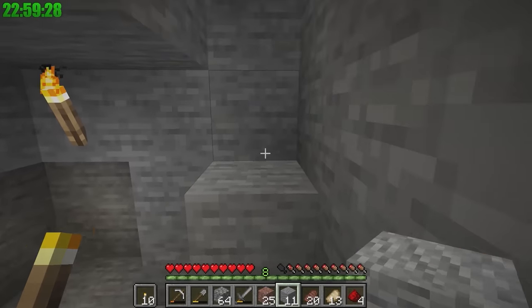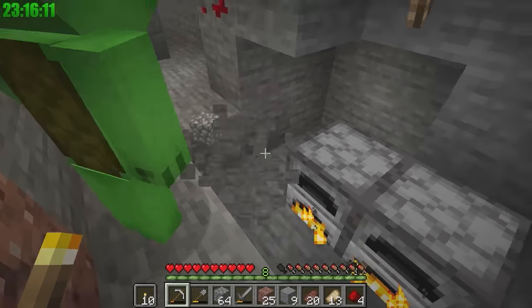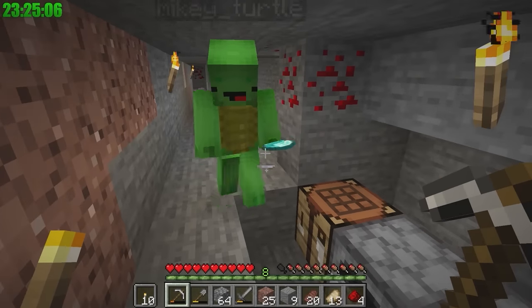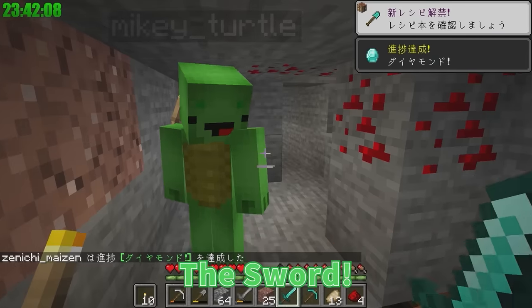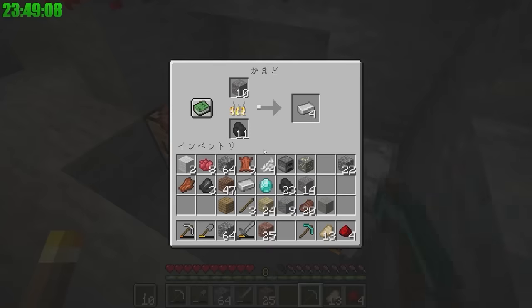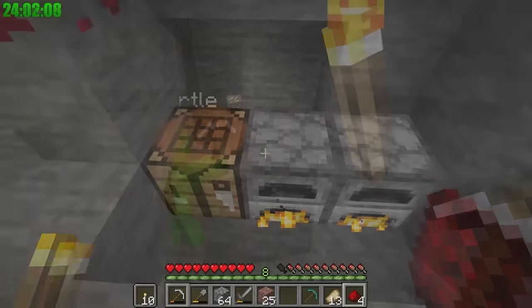Where are the furnaces? Let's smelt the iron. You can't smelt diamonds, Mikey! Let's craft a diamond pickaxe and one diamond sword. Which do you want? The sword! Alright, Mikey — you're in charge of dealing with enemies and I'll be in charge of mining! While it's smelting, we're gonna need more iron to make full suits of armor. We'll need it to fight the Ender Dragon!